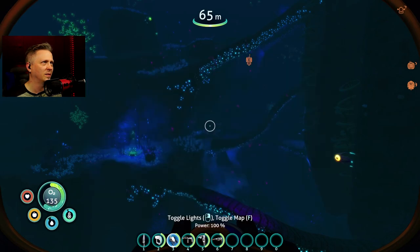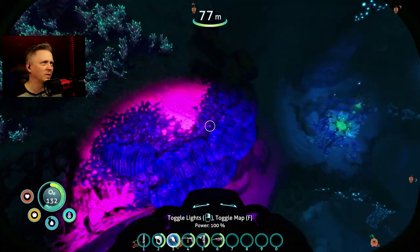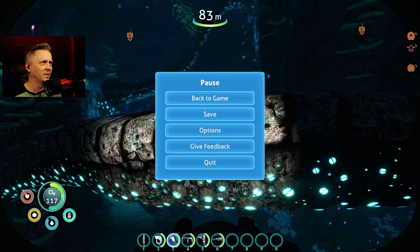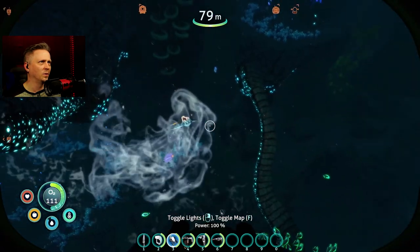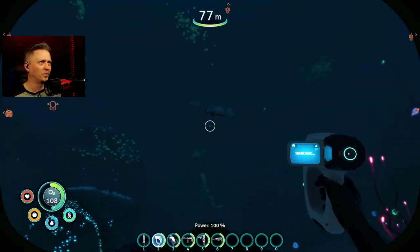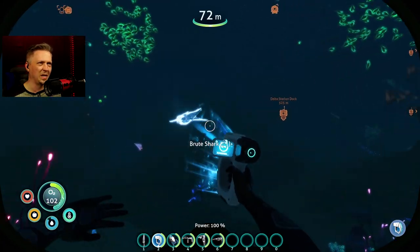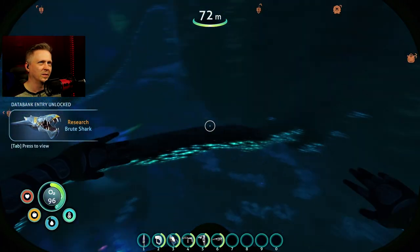Let's see what happens if I turn the brightness way up - it looks blown out, yeah it does look a bit blown out. Let's turn it back down. And there's one of the little mini brute sharks left over from when I used the random creature size mod, which apparently stuck around even though I used it a while ago. I finally got a brute shark scan!